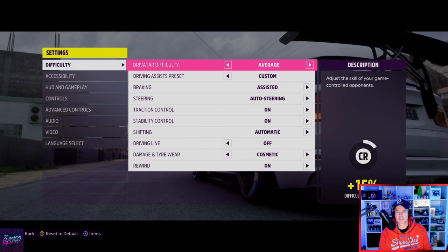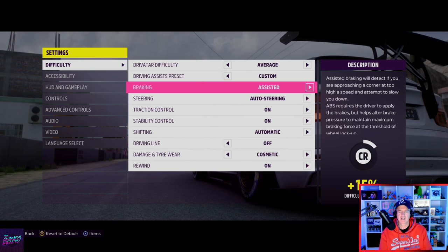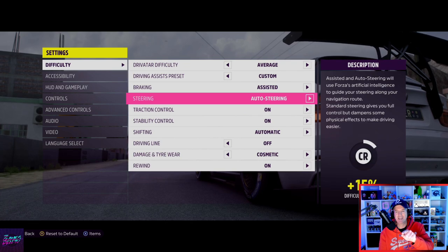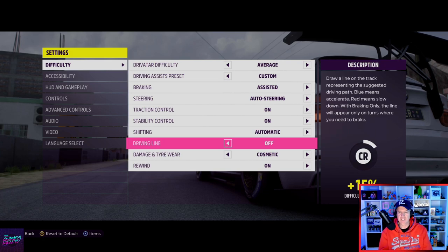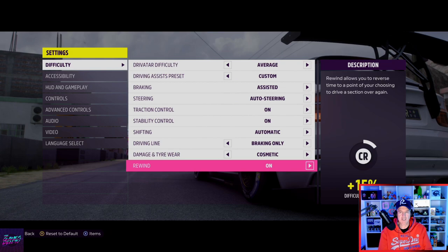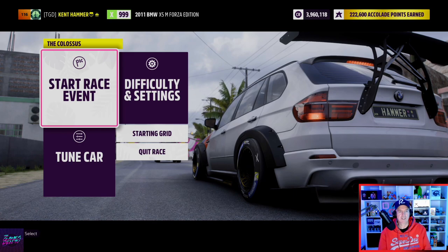I've got the difficulty set to average here, but you could change it. The important thing is the braking - you want assisted braking on, auto steering, traction on, stability on, shifting auto. You don't need the driving line - it doesn't matter if you put it on or off. Then you've got cosmetic damage and rewinds - doesn't matter on or off. Save that.